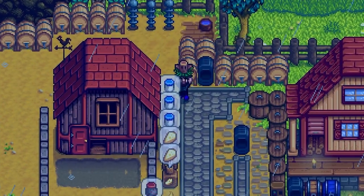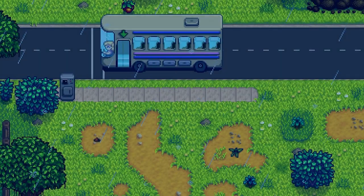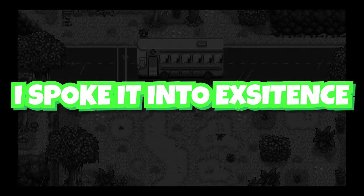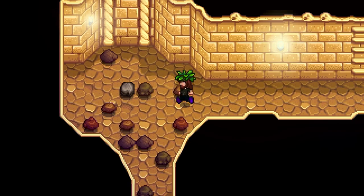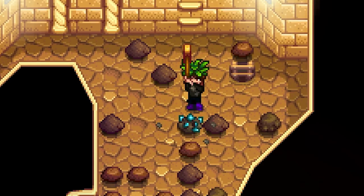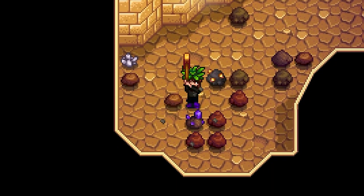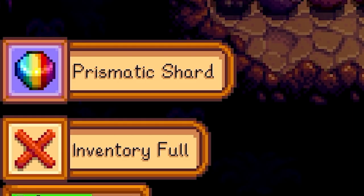Heading back to the desert for more Skull Cavern runs. Found a secret tunnel right away — eight levels! Found a ruby, aquamarine, amethyst, another infested area, more amethyst, an emerald, another ruby and emerald. We're on level 65 now — and we found a prismatic shard!